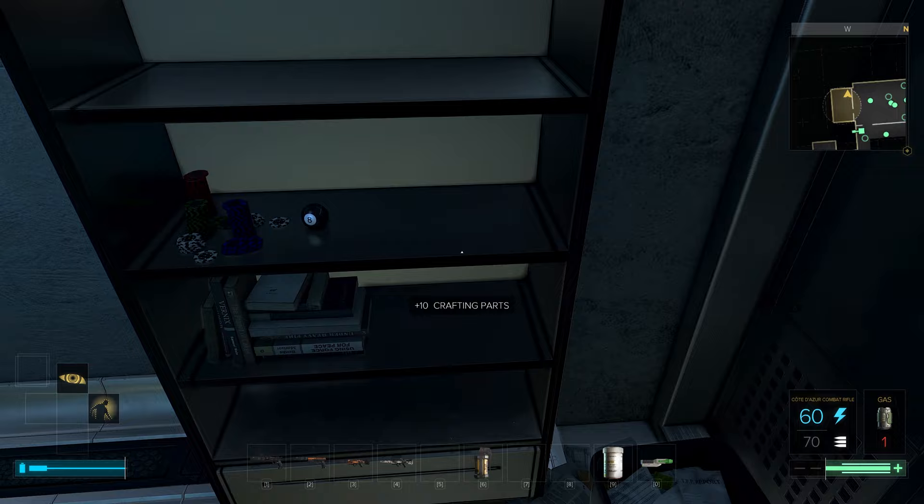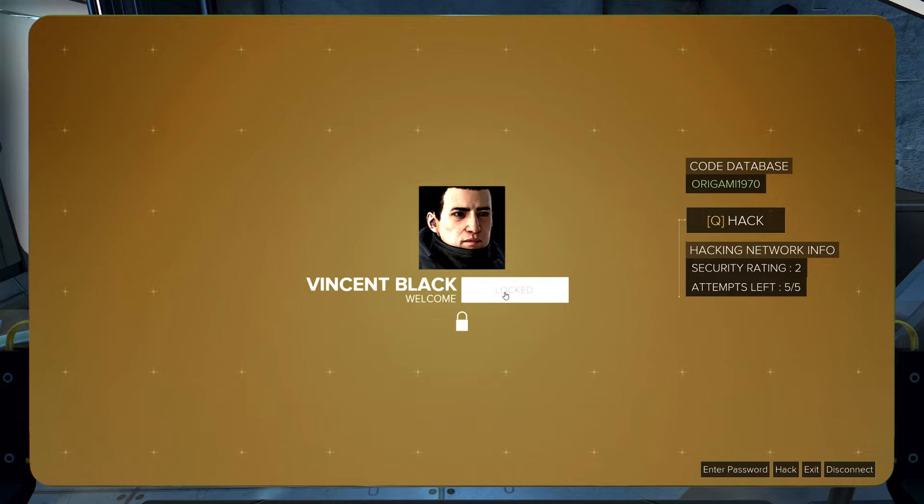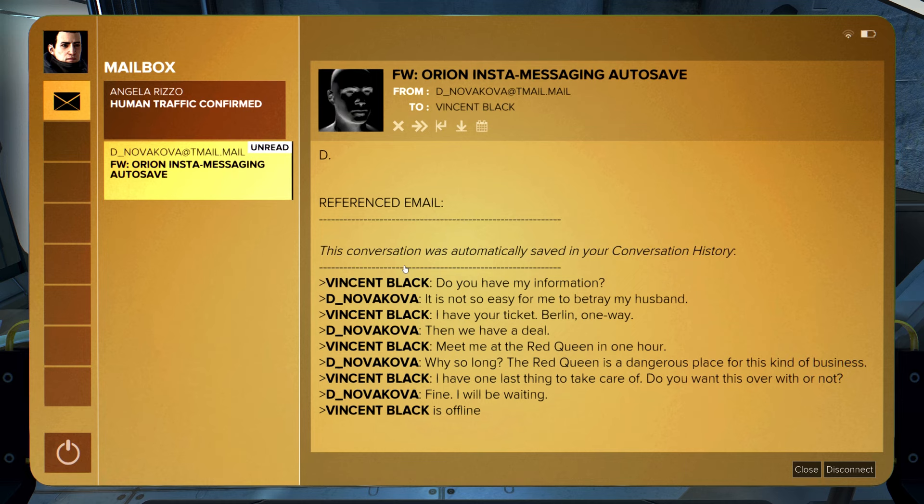I've got the password for it — Origami 1970. This conversation is automatically saved: 'Do you have my information?' 'It is not so easy for me to betray my husband.' 'I have your ticket — Berlin, one way.' 'Then we have a deal. Meet me at the Red Queen in one hour.' 'Why so long? The Red Queen is a dangerous place for this kind of business. I have one last thing to take care of — do you want this over with or not?' 'Fine, I will be waiting.' So at the Red Queen — Vincent, where are you?